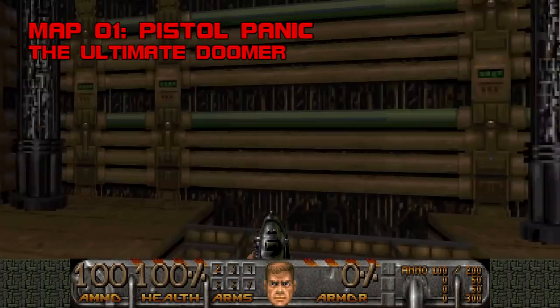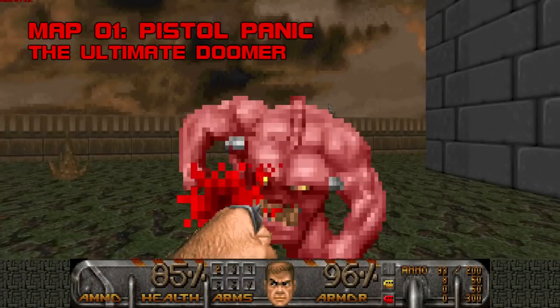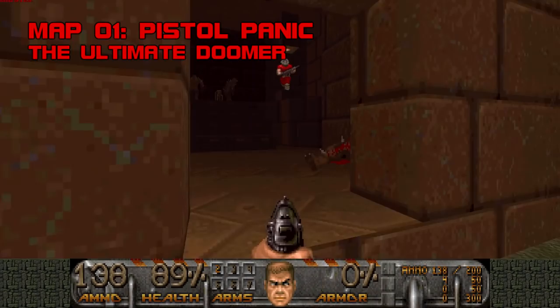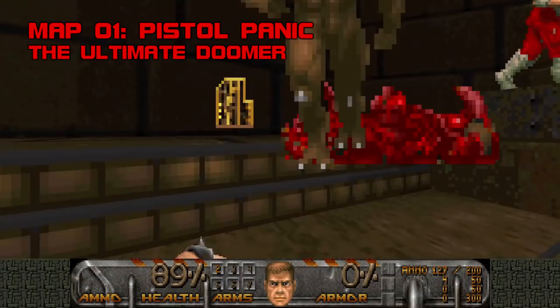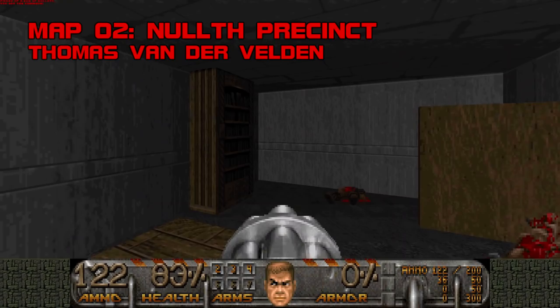Map 1, Pistol Panic. I'm hard-pressed to think of a megawad that gives a worse first impression than Community Chest. I do not share the Ultimate Doomer's fascination with fake room over room — the results look messy and out of place. Pistol Panic is very symmetrical, and the underhaul segment approaches plagiarism. The novelty of planting voodoo dolls around the base escapes me entirely. It feels like a smarmy move to give me a berserk and a shotgun after making me pistol a mancubus and a cacodemon, defeating the purpose of calling the map Pistol Panic. Grade: D minus, Difficulty: B.